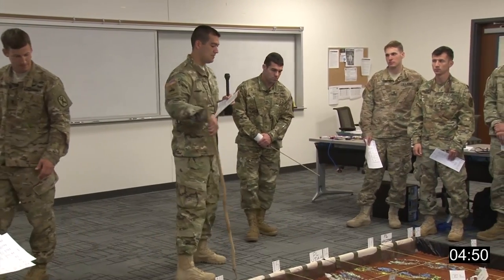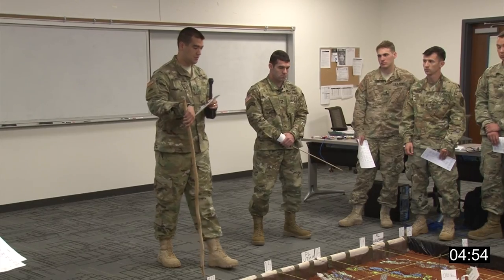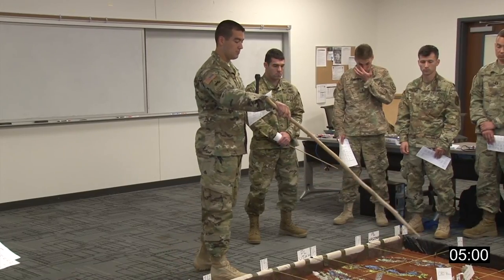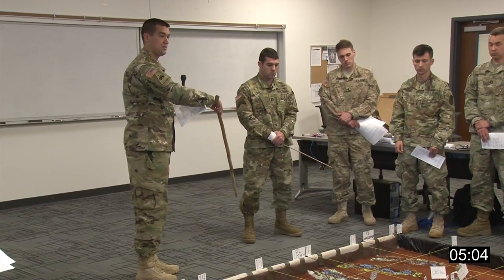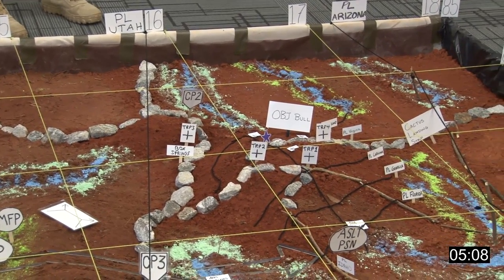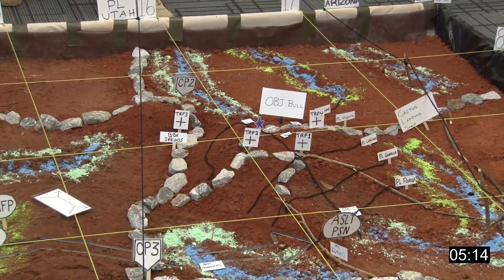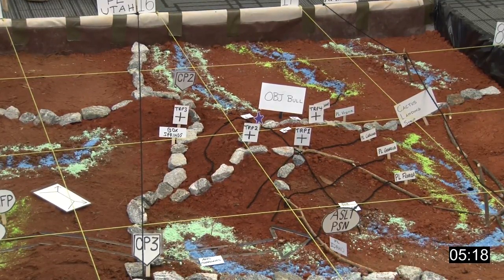Ladies and gentlemen, good morning again — Bulldog 9, the FSO. Before I get into the enemy summary and composition, I'll point out a few things. You've got Objective Bull right here, which is the enemy platoon we're facing. To the north you have Objective Ant, to the south you have Objective Cow. Approximately five clicks to the southeast you have the town of Darby, and also Cactus Landing Strip, which is where the enemy company headquarters will be located.